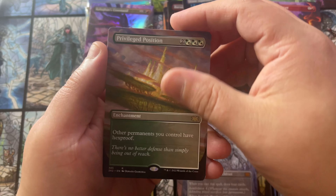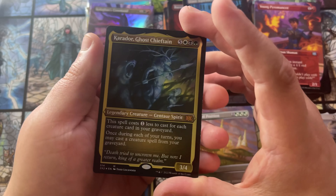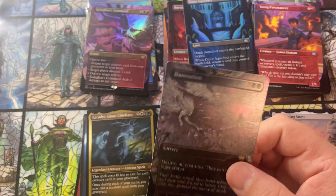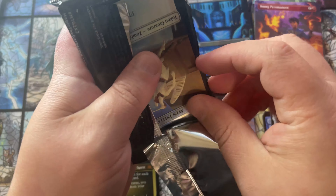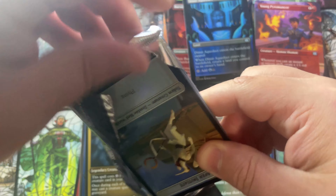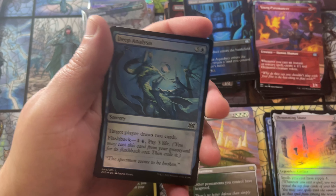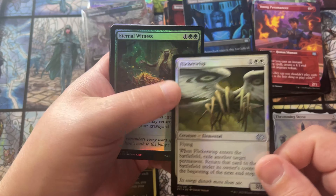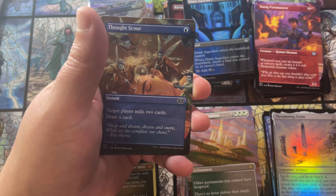It should be for a set like this — spending premium money for double masters, the quality of what we're opening should be there. Privileged Position — seeing that again. Carador, Ghost Chieftain in the etched foil, probably around 15 to 20 bucks. And another Damnation — second Damnation out of this case, some duplication on the borderless foil slot. They're a bit down in value, only sitting around 20 bucks, but I think that's too low — I'm definitely a buyer at that price. Flicker Wisp and Eternal Witness — pretty good pack foil right there.